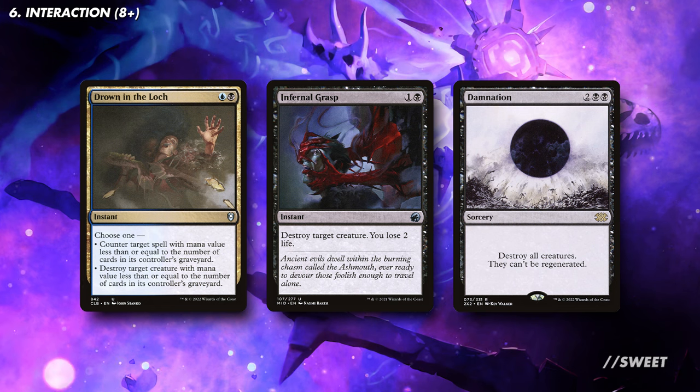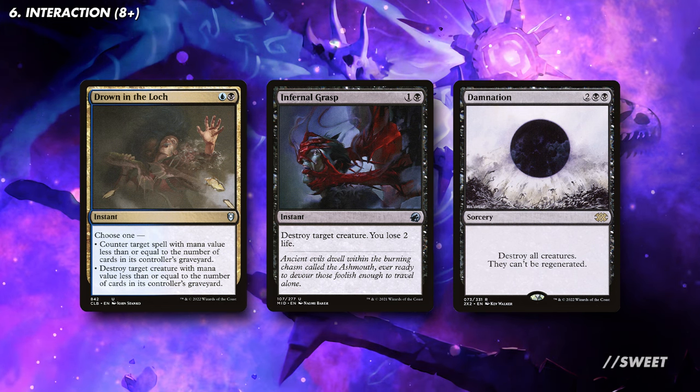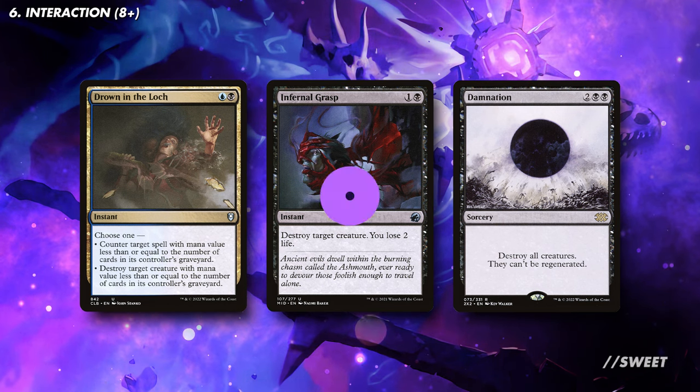We're in Dimir, so we have plenty of really solid efficient options to choose from to suit any budget. Most of the cards in this section have been really synergistic, but sometimes you just need to kill things cheaply — so run what works best for you.